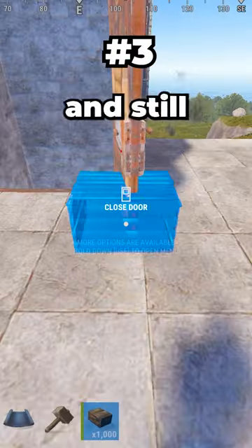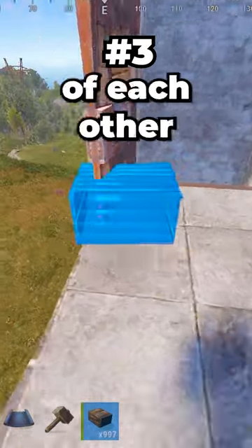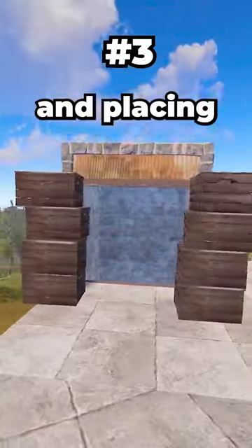If you place down a double door and still don't have enough room, you can actually stack the boxes on top of each other by opening the door and placing them there.